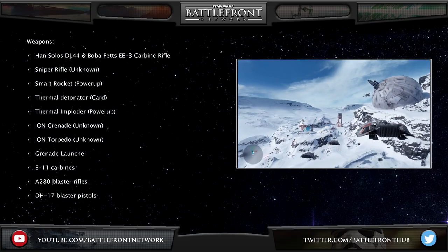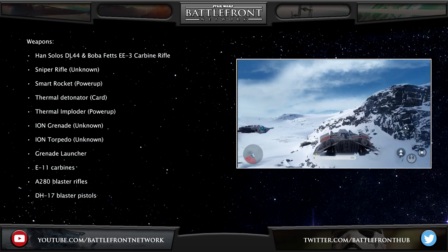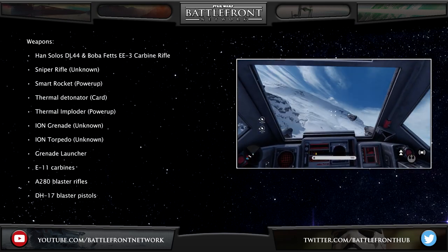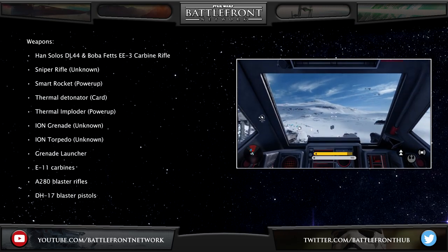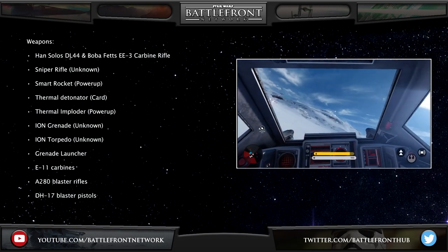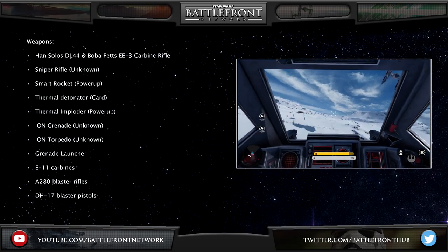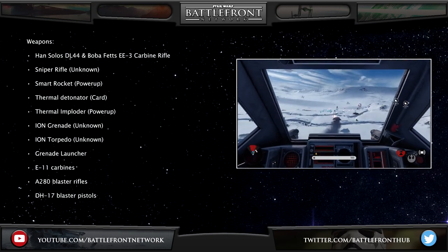The weapons available in the game that we know of so far are as follows: Han Solo's DL-44 blaster, Boba Fett's E-11 carbine rifle, sniper rifles, a smart rocket, thermal detonators, thermal imploders, ion grenades, ion torpedoes, grenade launchers, E-11 carbines, A280 blaster rifles, and DH-17 blaster pistols.